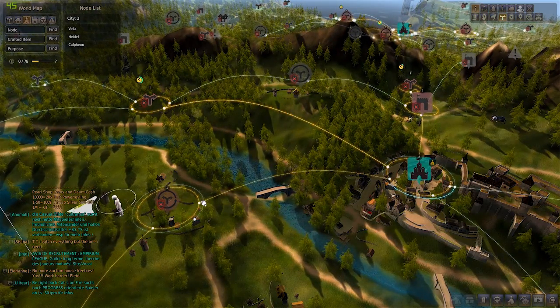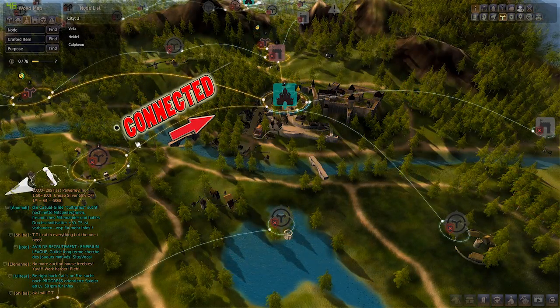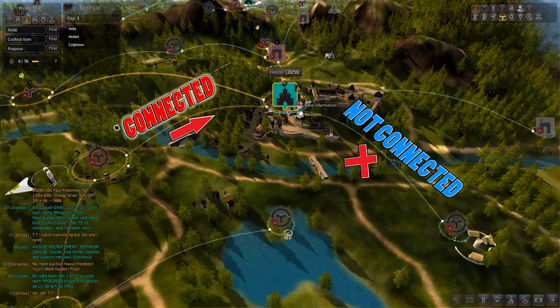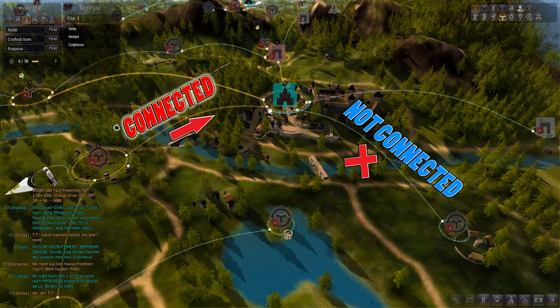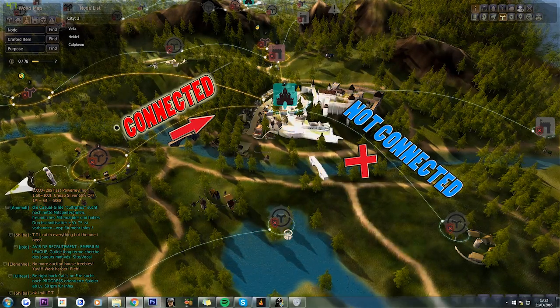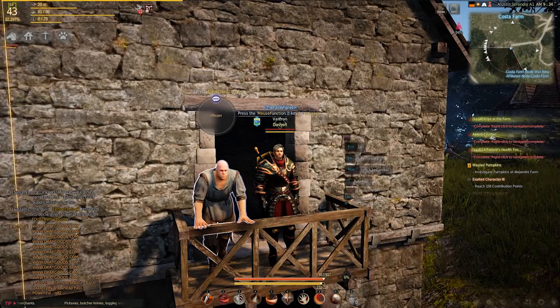Otherwise your worker will not go there. How you can tell if they're linked: if they're linked, you should see a gold line connecting from the town or city to the node you are on. If it's not connected, you'll see a white line. That's the difference. You have to set up your contribution points and set up a network so your worker can get there.